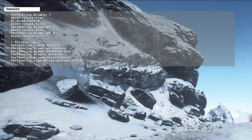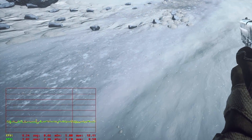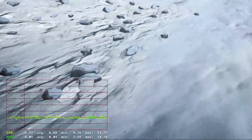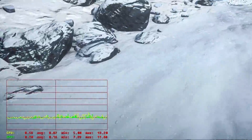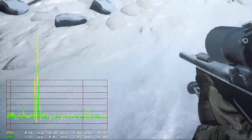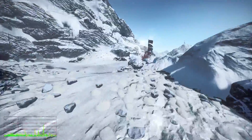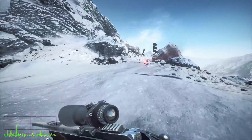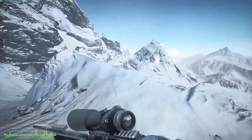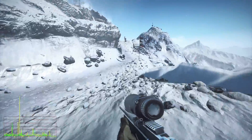Type in 'perf overlay draw graph 1', and as you can see, I'm pretty much in the red — my CPU is bouncing all around. And as I'm running through the map, you can see there was a huge stutter, and this makes it pretty much impossible to snipe. You can see that my CPU is pretty much bouncing up and down and spiking at points.